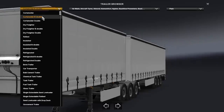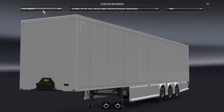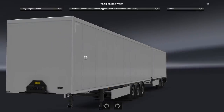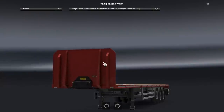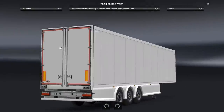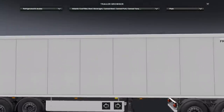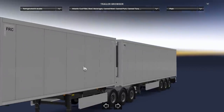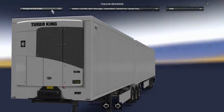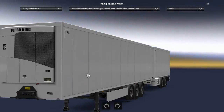It looks as though the introduction of trailers is going to be extremely thorough, very similar in levels of variety and modification as is currently available for trucks in ETS2. Trailers will be available for purchase from trailer dealerships, and I believe Krone are now in partnership with SCS and ETS2. There are all different types of trailer types: refrigerated, curtain side A, curtain side B, double, flatbed, insulated, refrigerated, and car transporters. There are a lot of options available, which is really good to see.